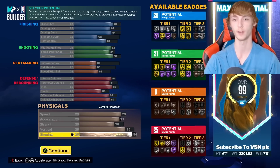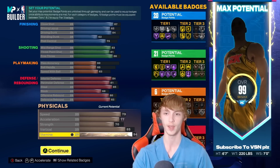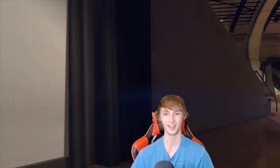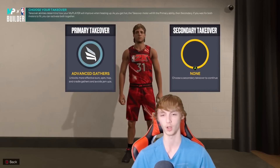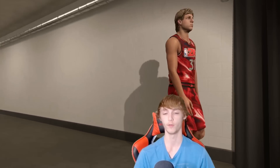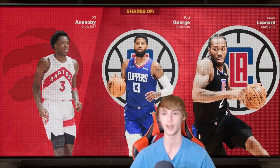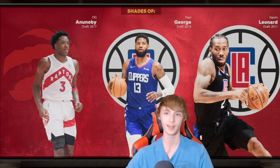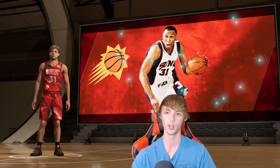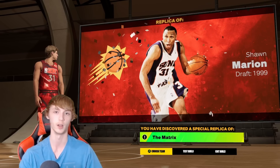Badges: 20 finishing, 21 shooting, 6 playmaking, and 25 defensive badges — basically no playmaking on this build. The player comparisons are OG Anunoby, Paul George, and Kawhi Leonard, but from the Phoenix Suns we have Shawn Marion — the Matrix — special replica.